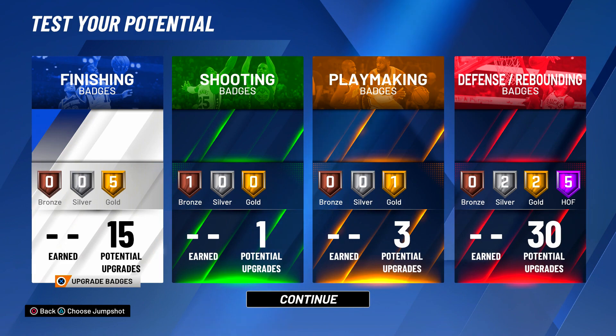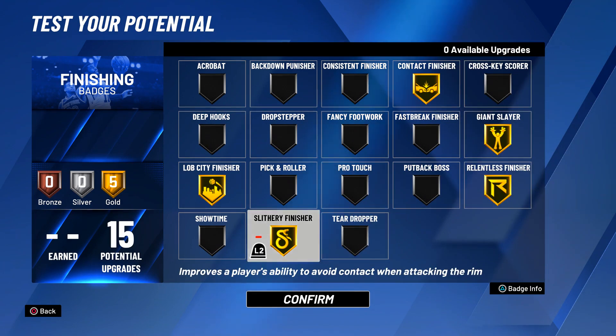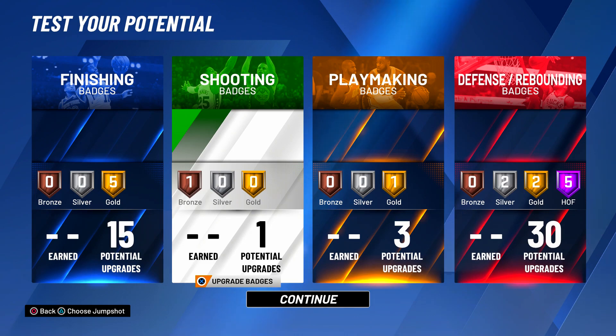I'll explain why I took one off finishing and used three playmaking — the one extra finishing is not worth it. For finishing, I chose five gold badges: Contact Finisher gold, Giant Slayer gold, Relentless gold, Slithery Finisher gold, and Lob City gold. All of these help you finish at the rim better and you can catch alley-oops for rep or to get bailed out. You get five golds, which I'll explain more about.